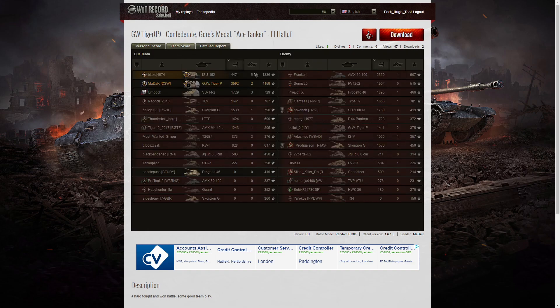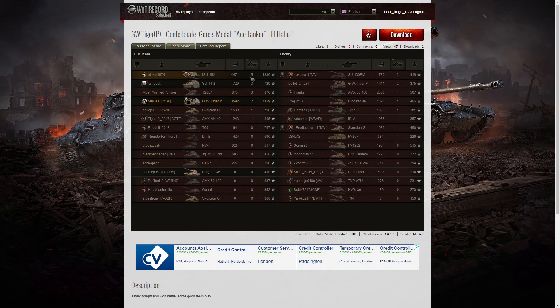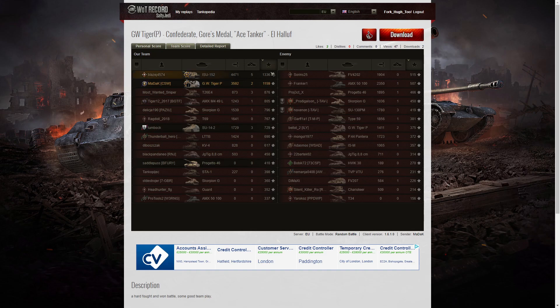He didn't get the highest damage — that went to the ISU-152, well deserved with 4,471 hit points of damage. He was also the guy who stopped the Type 59 creeping up on the cap. Then comes Maddax with 3,592. The highest score on the enemy team was their AMX 5100 with 2,350. For kills, it was the ISU-152 again with five kills — one third of the enemy team. The SU-14-2 got three, the T26-E4 got three, and Maddax managed two. On base XP, the ISU-152 got the clean sweep with 1,336 — Maddax managed 1,159.